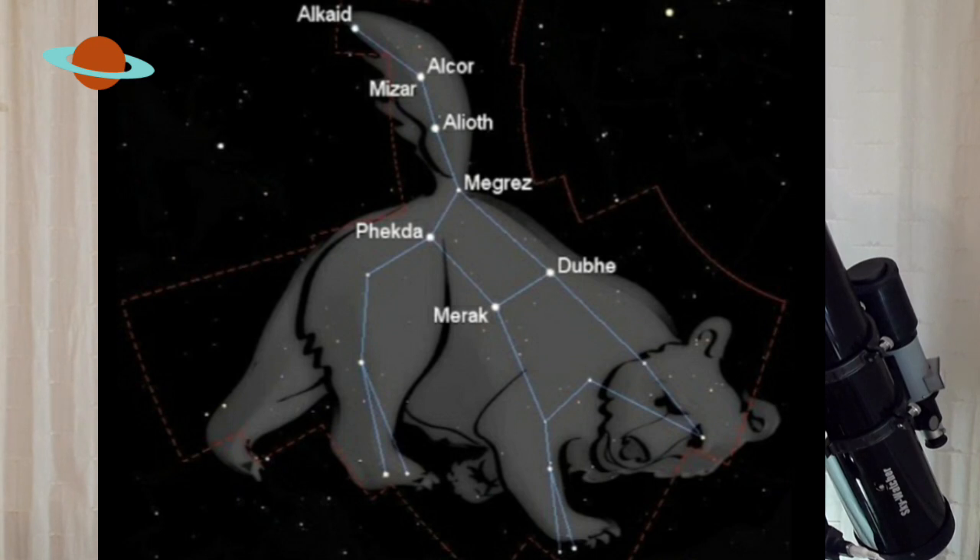If you look at Ursa Major, you'll notice that the handle of the pan is meant to represent the tail of a bear. I don't know about you, but that seems a little bit strange, because I don't know any bears that have a big, long tail. Never understood that one. Anyway, on to some planetary nebulas and some galaxies.